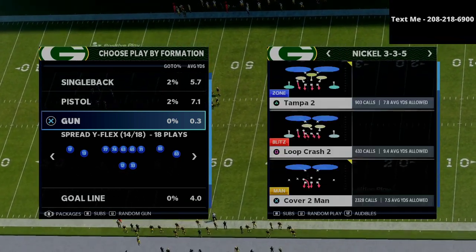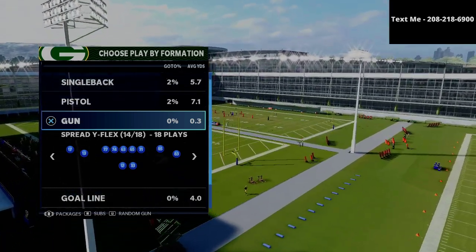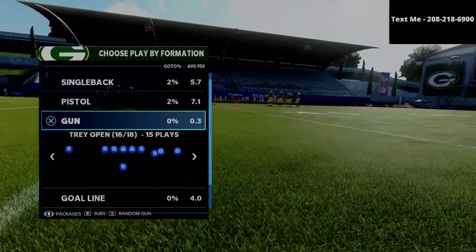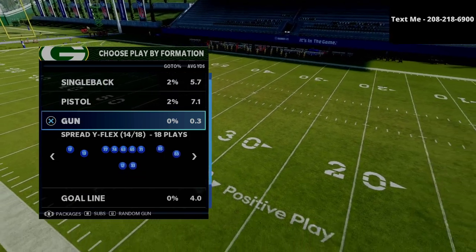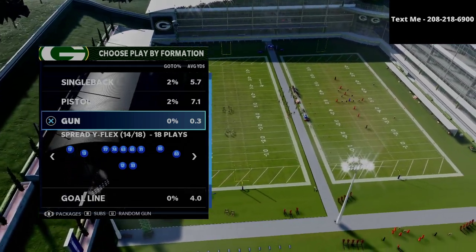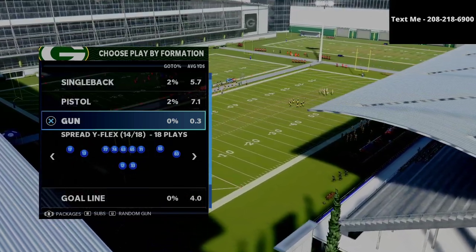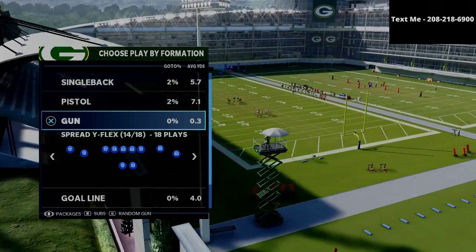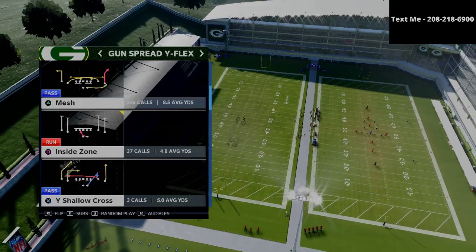Before we dive too far into this video, I do want to let you know that I actually have a full e-book out on the Arizona Cardinals gun spread formation. It covers the gun spread, the spread wide slot, also covers some of the cluster and trips from the formation. It's basically my suggested way for you to run the gun spread in Madden 21 — kind of an air raid style approach. It also comes with my 4-6 defense, so you get both my offense and my defense. I'll leave a link to that in the description.